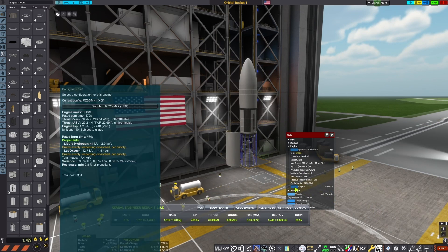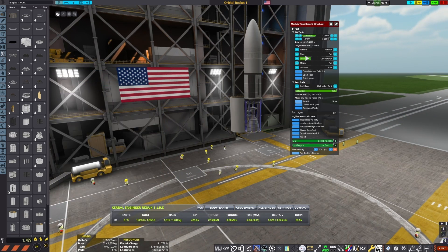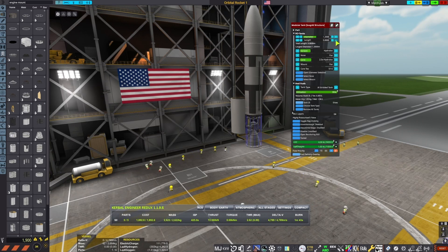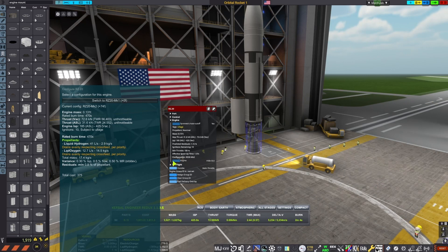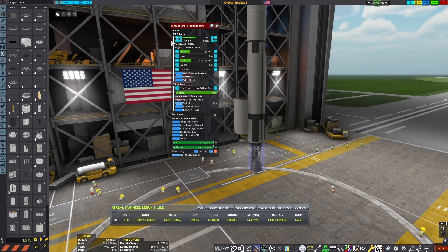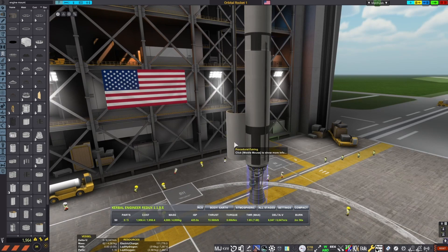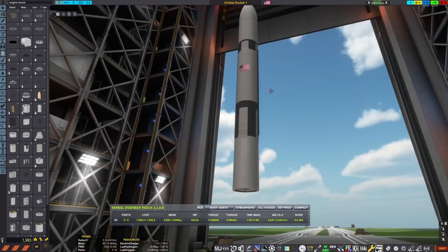That's a two-stage vehicle I'm building here. And if you don't know, Realism Overhaul massively changes how you do fuel tanks — not only are they procedural, but you have to take into account the exact fuel mixture and propellants that the engine you're using needs. I don't know much about building launch vehicles in Realism Overhaul yet. For the second stage I was aiming for around 6,000 meters per second in delta-V. I could make it a larger diameter, however I know that in a career with Realistic Progression, you really want to avoid unnecessary diameter changes, so I'm trying to get accustomed to that.